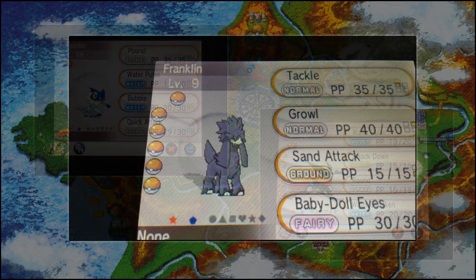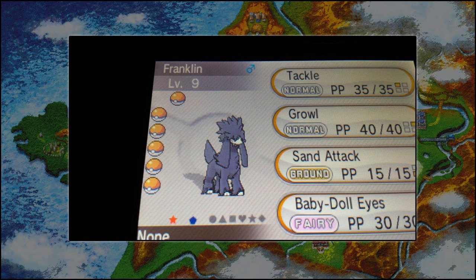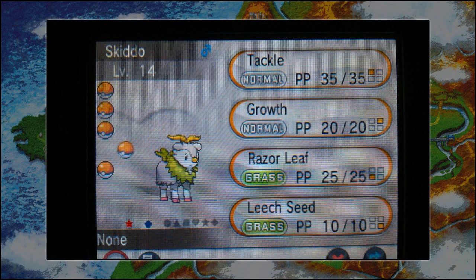Next up we have a Shiny Furfrou, which is now a black colour instead of a white colour — possibly a reference to Generation 5 games, you know, Black and White. But it does look pretty cool nonetheless; I'd like to see that one get trimmed. Then we have a Shiny Skiddo, which has golden horns, sort of dull gold leaves, and then a pearly cream-white body colour.